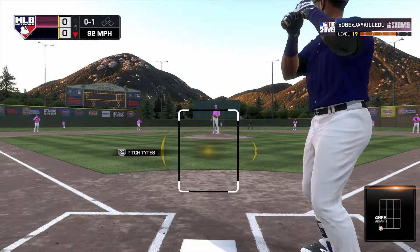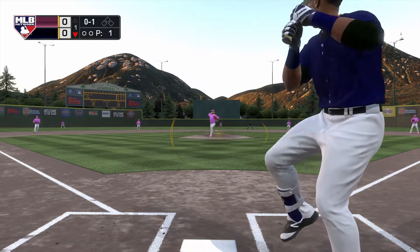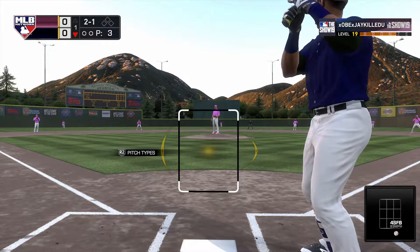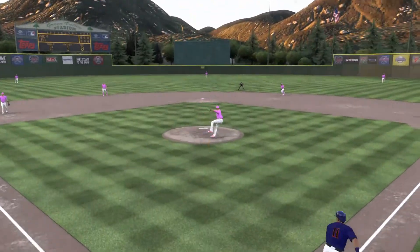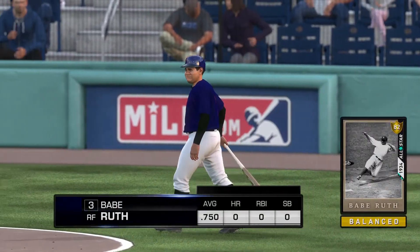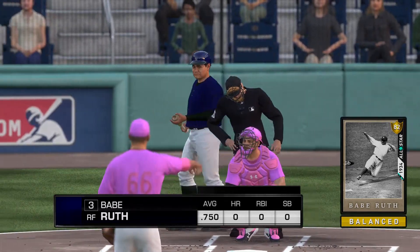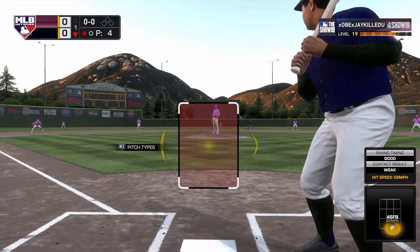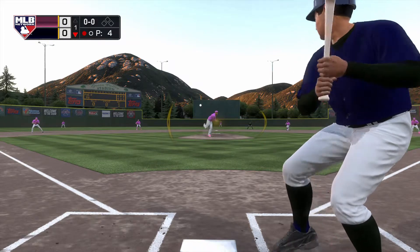That was a pretty good pitch to start out right on the corner — nothing I could really do with that if I swung. Then I got a check swing and he stabs at it behind the back. Once I made contact on that check swing I thought maybe I'll still be able to beat it out or it'll sneak up the middle, but I don't know why I check swung. I squared that up perfectly and had good swing timing — if I would have just swung through, that would have been a shot.